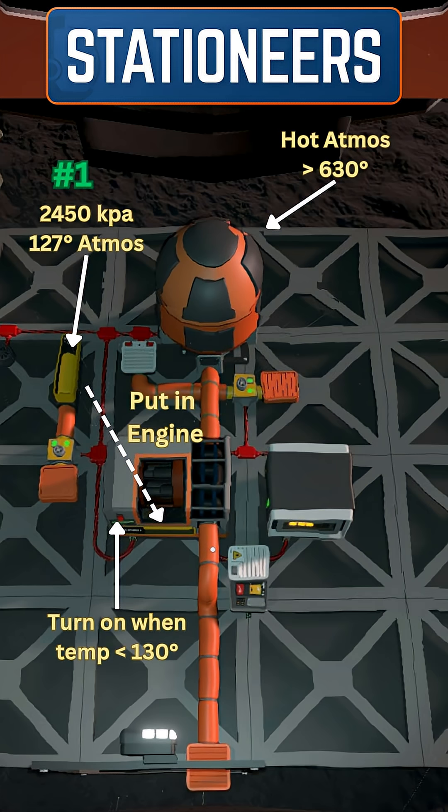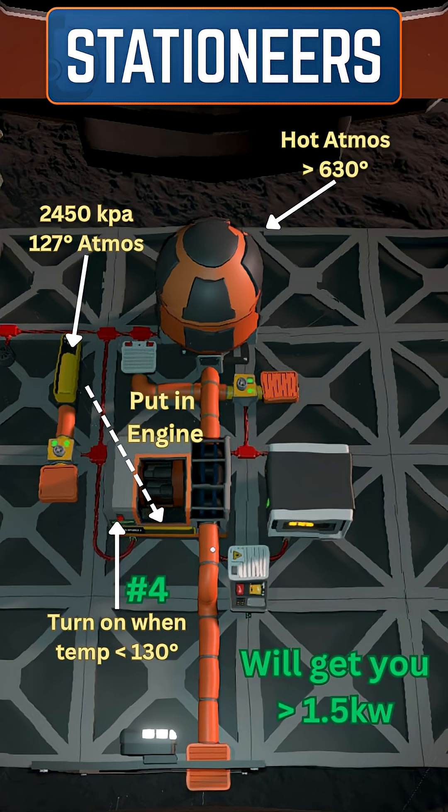You need 2450 kPa of nighttime atmosphere, which you put into the engine. During the daytime you want to suck in the atmosphere into an insulated tank, and then once nighttime fires up you turn on the Stirling engine, which will get you about 1.5 kW of power.